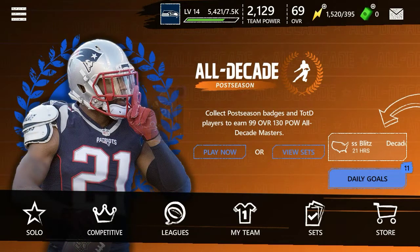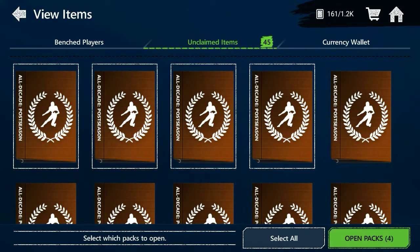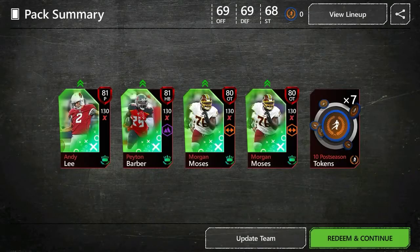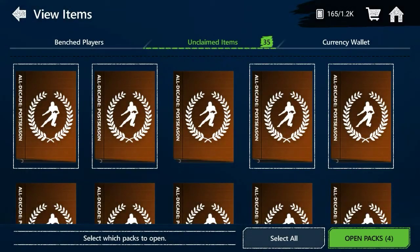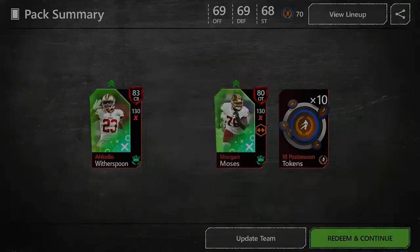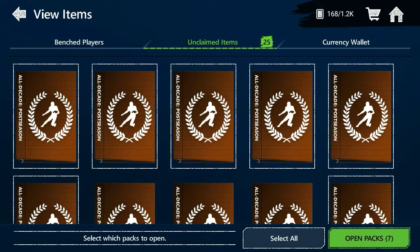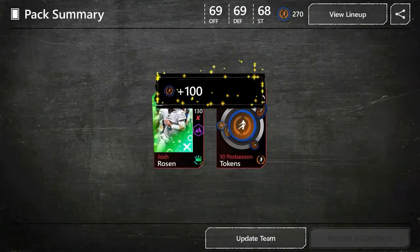Our last account has 45 packs. We're gonna hit open all in groups of ten. We pulled 81, 81, 80s, and some tokens. These live event packs really don't deliver — the odds are about 0.95, so the chance is very low. The reason I opened these is because today's the last day for this promo, so I just decided to record it for you guys.